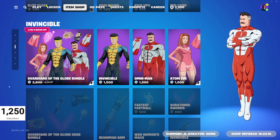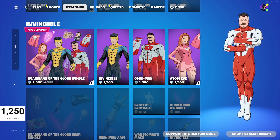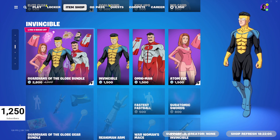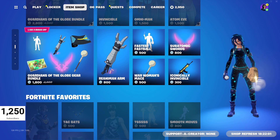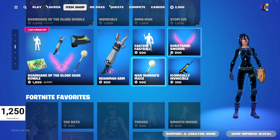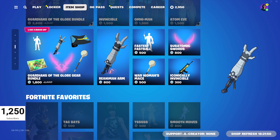So of course you get Invincible, Omni-Man, and Atom Eve — pretty interesting skins. This guy reminds me too much of X-Men Cyclops, so I don't know. And then we've got the Guardians of the Globe gear bundle as well, 1,800 V-Bucks down from 2,900. And then each of them individually as well, except for the loading screen — you can only get that with the bundle.